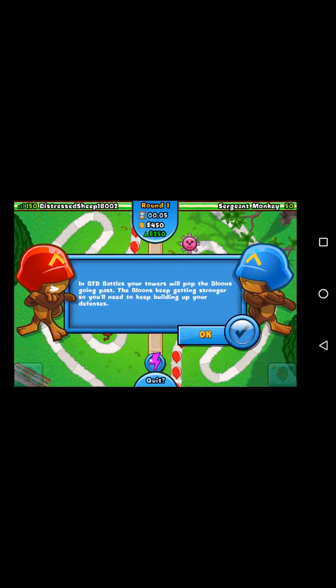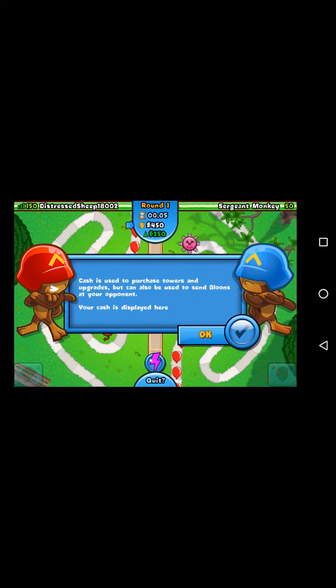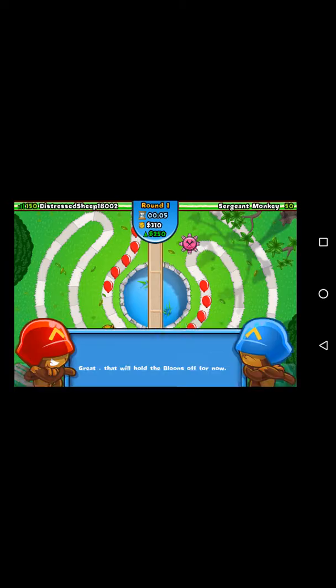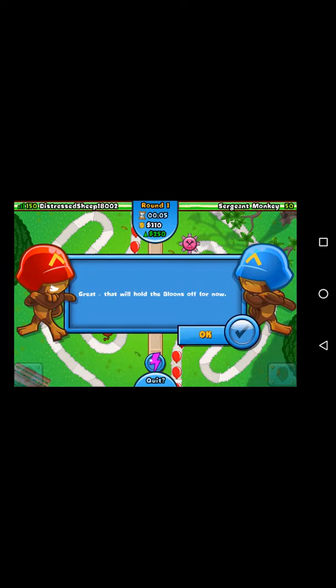In BTD Battles your towers will pop the balloons going past — I knew that. The balloons keep getting stronger so you'll need to keep building up your defenses. Cash is used to purchase towers and upgrades but can also be used to send balloons at your opponent. You have income that is deposited into your cash every few seconds. Select your dart monkey and upgrade it — oh, do I have to get sharp shots? I like the long range better.